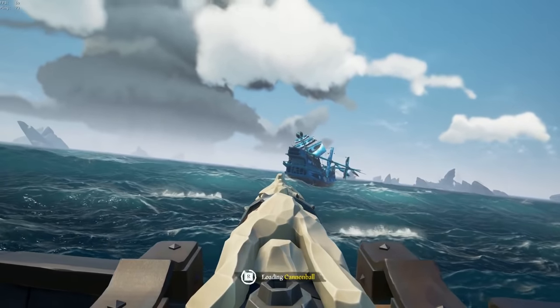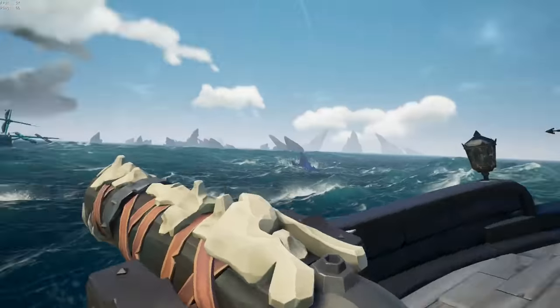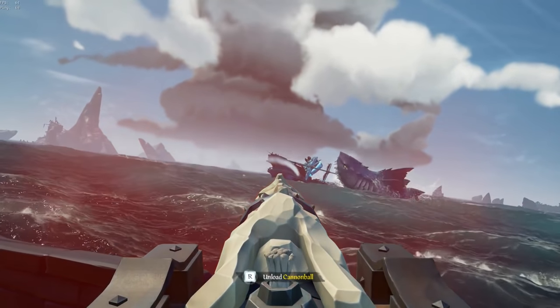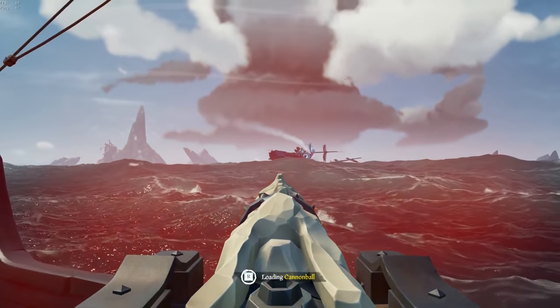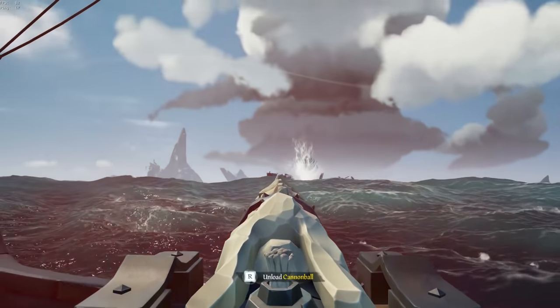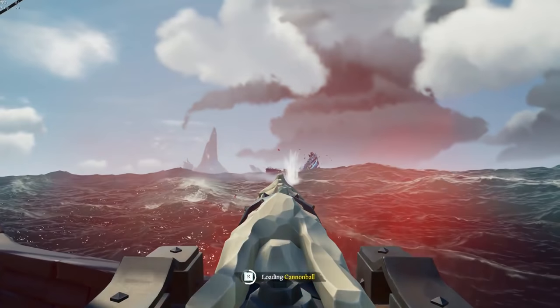One thing I see a lot is that ships will just circle around each other while fighting without touching their wheel. I'd recommend against this because it makes it easier for them to board you and gives them a chance to line up their shot. I like to change my wheel up to keep them guessing, unless you have their mast down or they're anchored — in which case you do want to spin around them, because this is the best way to get as much damage on them as possible.